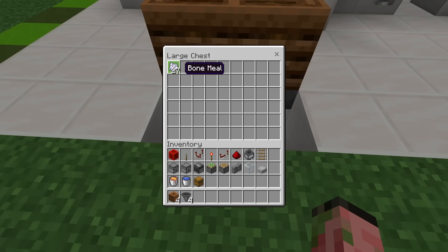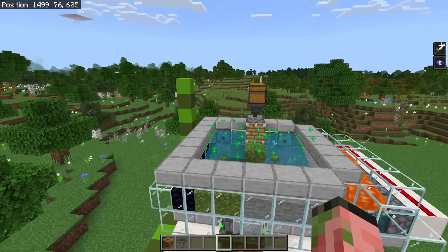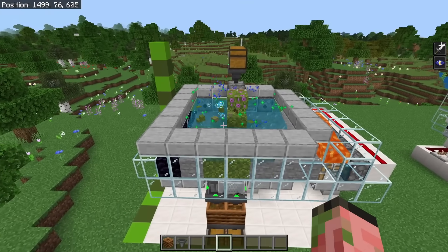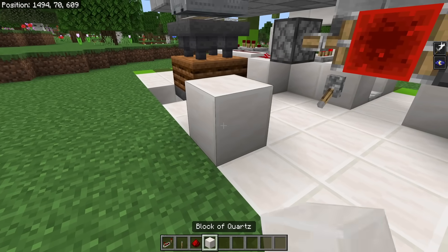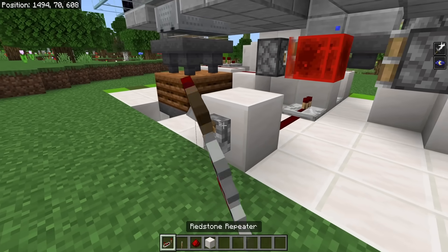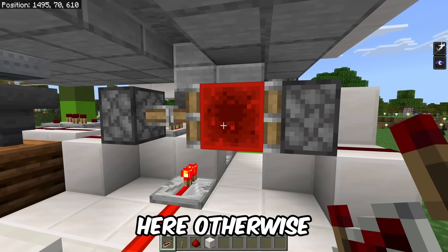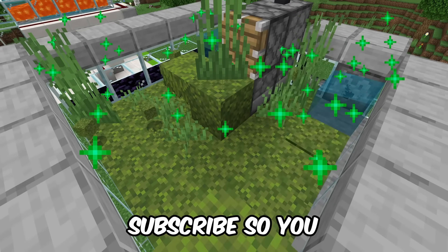The farm is running great and all items are being automatically composted, giving us a bunch of bone meal. This produces way more bone meal than it consumes, enough to power this farm and another farm in your world. If you want to move your on/off switch, place a block wherever you want the lever, add a redstone line behind it, and a repeater going into this block - when it's on that turns your farm off. You need the repeater here, otherwise the redstone block will just power the redstone line.